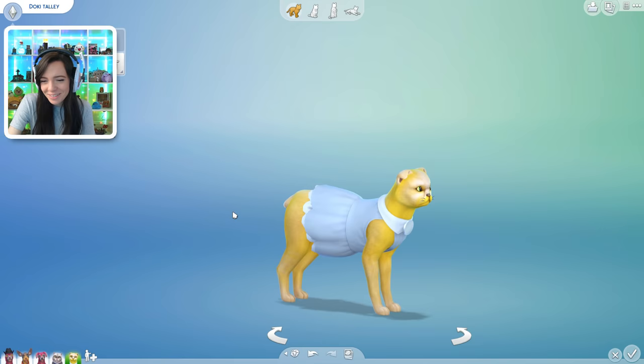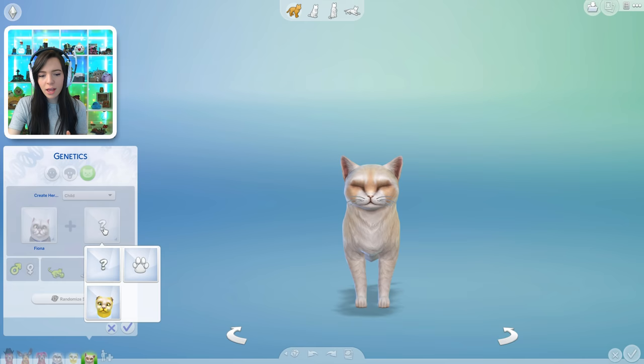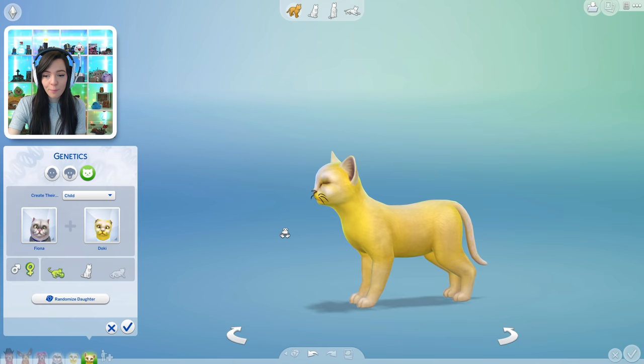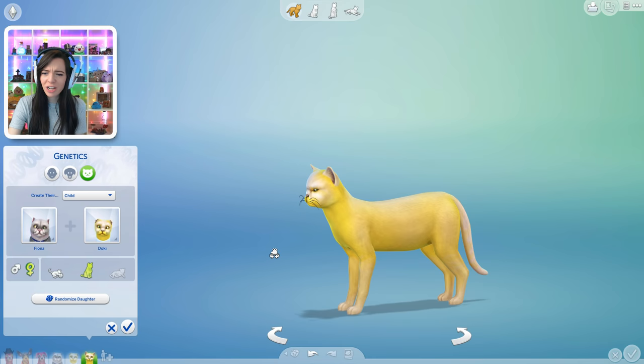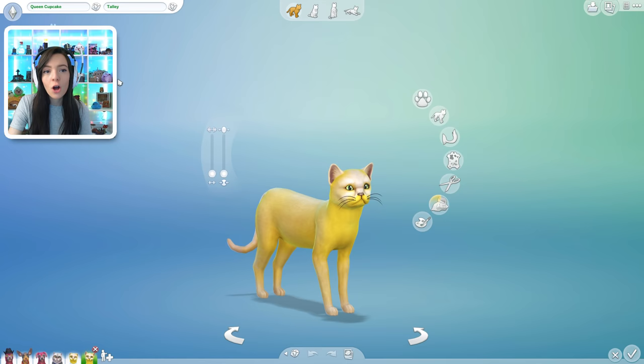So this is Doki Tally and this is Fiona Tally. Now let's see what their cute little kitten is gonna look like. Let's get Fiona and let's get Doki. As a kitten she's so cute! She got her mom's long tail but her dad's yellow body. And both the mom and dad oddly enough both have one yellow eye and one green eye, so she got one yellow and one green eye — that's kind of cool. Now let's see what she looks like as an adult. Alright, she kind of looks like a banana. She's a very plain cat. Let's see what her name's gonna be — one two three — Queen Cupcake Tally. What a name.